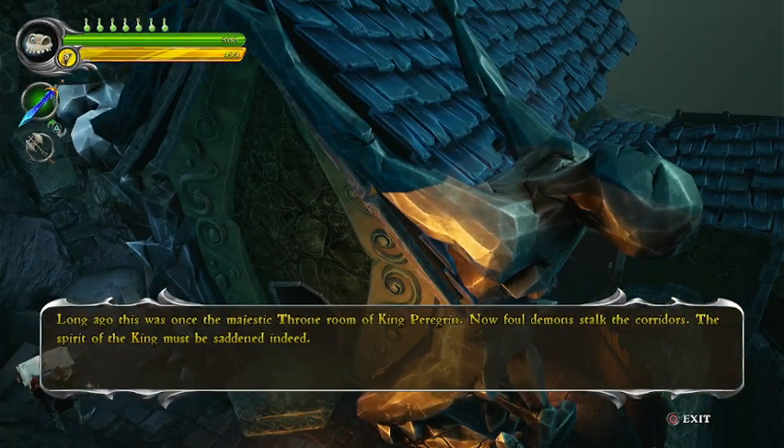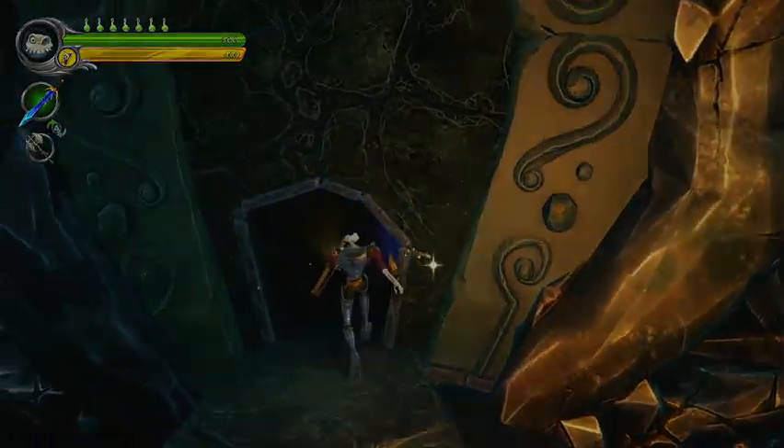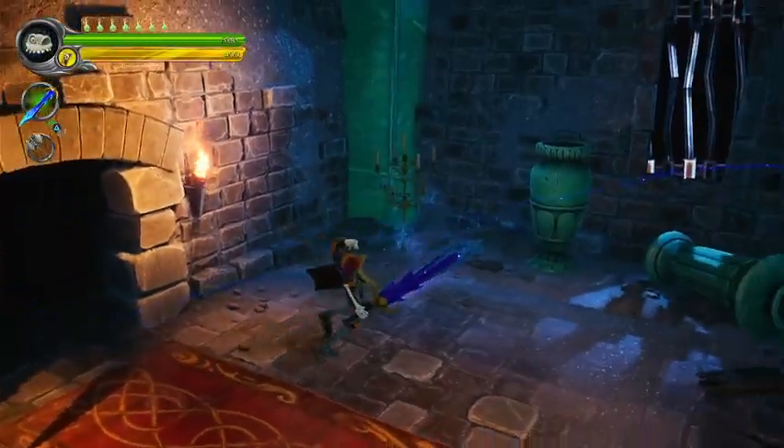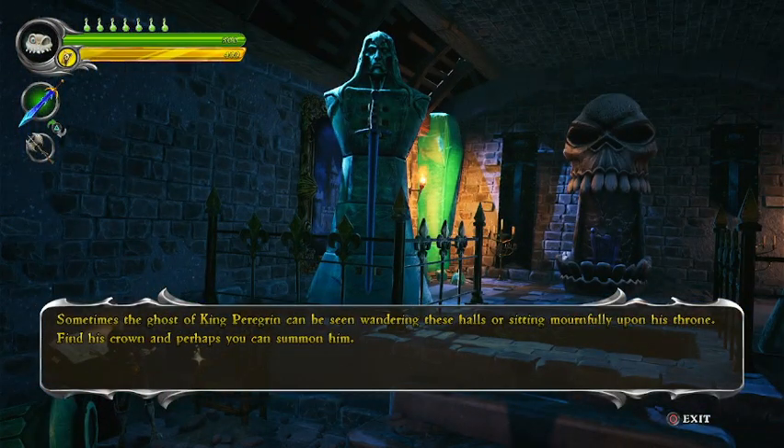I'm going to get the chaos rune. Long ago this was once the majestic throne room of King Peregrine. Now foul demons stalk the corridors. The spirit of the king must be saddened indeed. Sometimes the ghost of King Peregrine can be seen wandering these halls or sitting mournfully upon his throne. Find his crown and perhaps you can summon him.